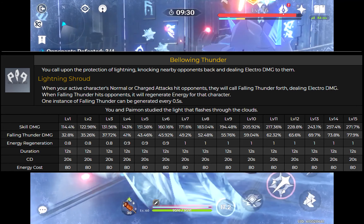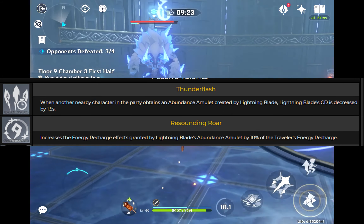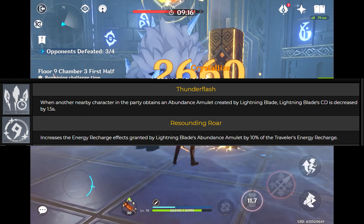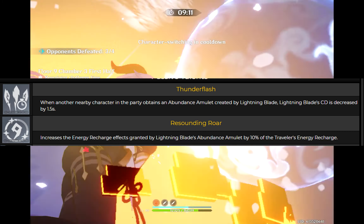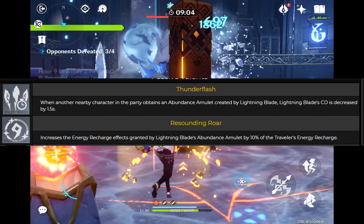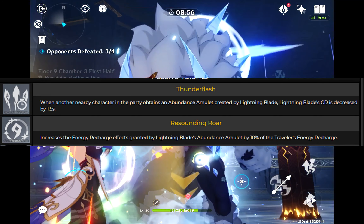Looking at the passive talents: Thunder Flash — when another nearby character in the party obtains an abundance amulet created by Lightning Blade, Lightning Blade's cooldown is decreased by 1.5 seconds. You can get up to a three second cooldown decrease on your elemental skill, bringing it from 13.5 seconds down to 10.5 seconds. This allows you to generate more abundance amulets and get more energy recharge and energy back.